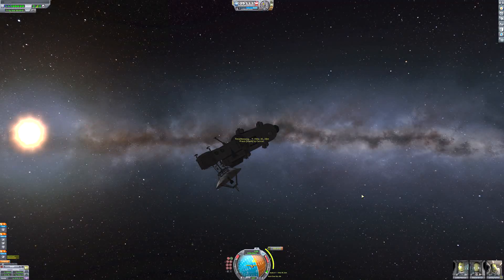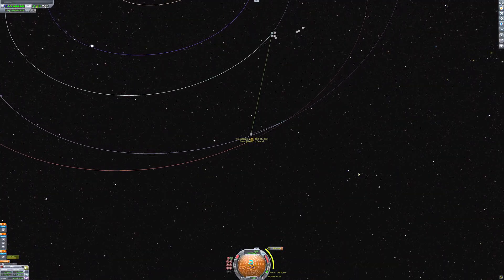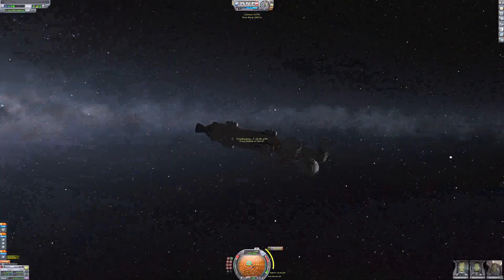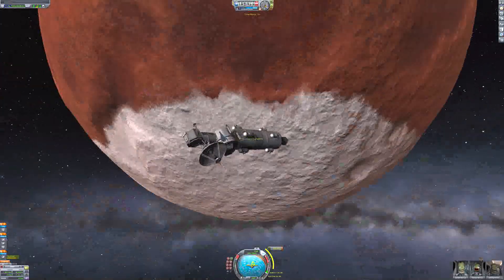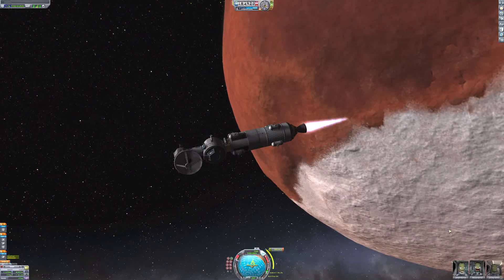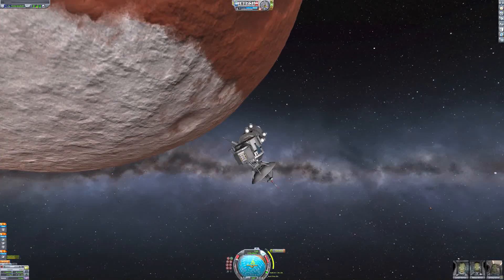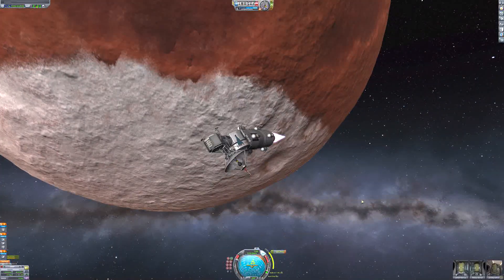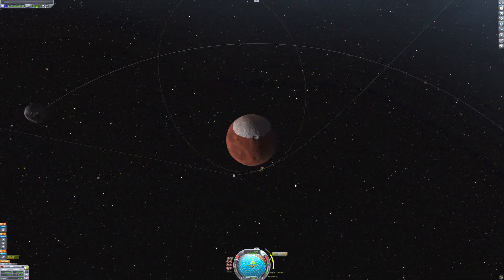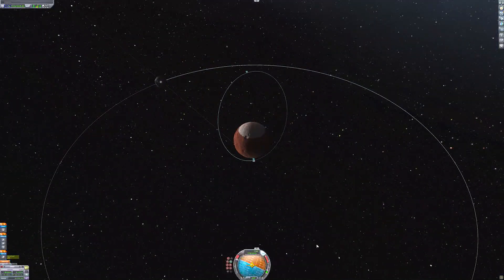My periapsis is just above the atmosphere, and we can just warp around the sun for a couple hundred days. There's that beautiful red planet approaching. Now, if you're not a Kerbal Space Program player, you might be wondering why I'm calling the planet Juna — that looks like Mars. But no, this is like an alien solar system with alien planets and stuff.